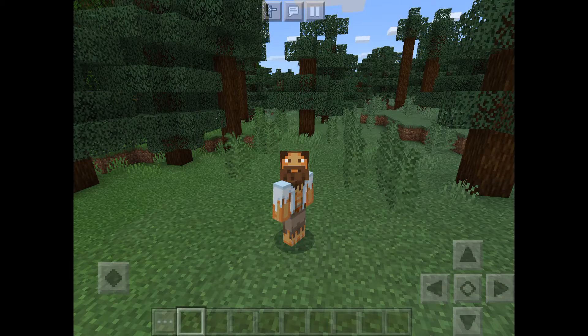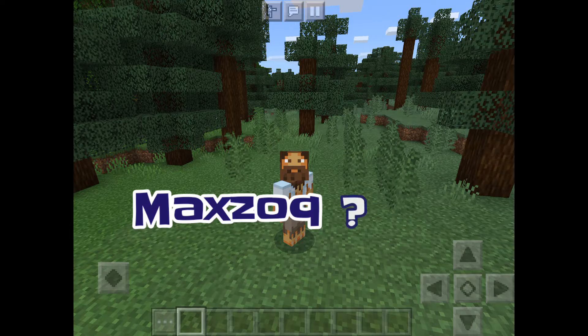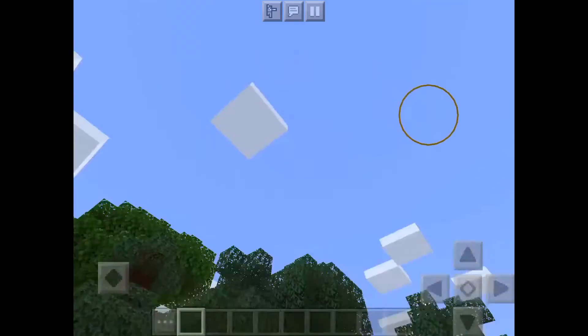I'm going to try and take a chance at his handle. I think it's MaxZock, M-A-X-Z-O-Q. This is his world. He said he built his portal at Spawn. We're in creative, so we're just going to go ahead and roll.